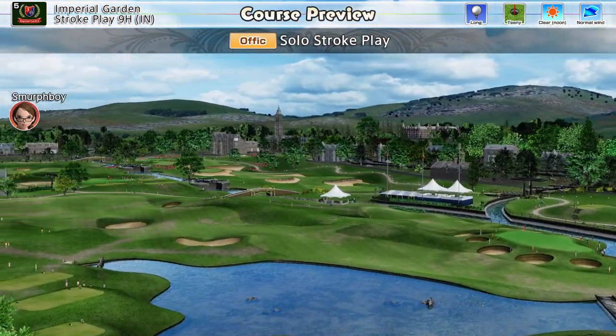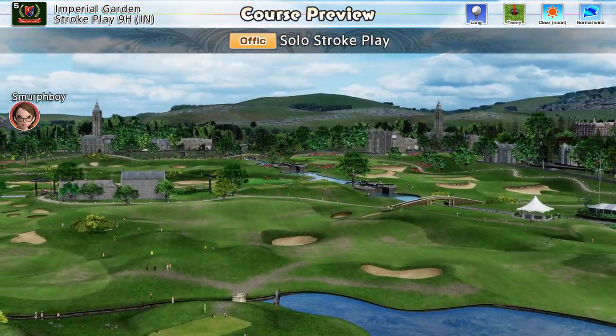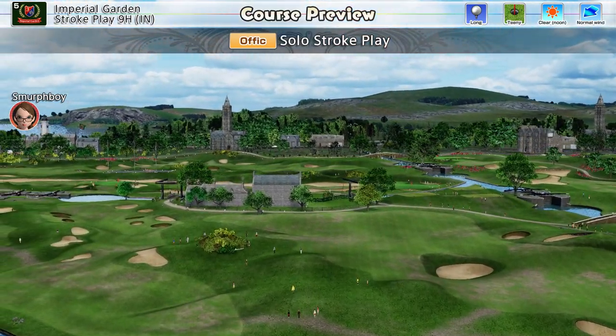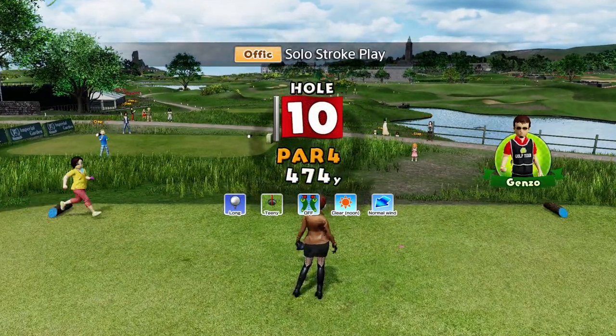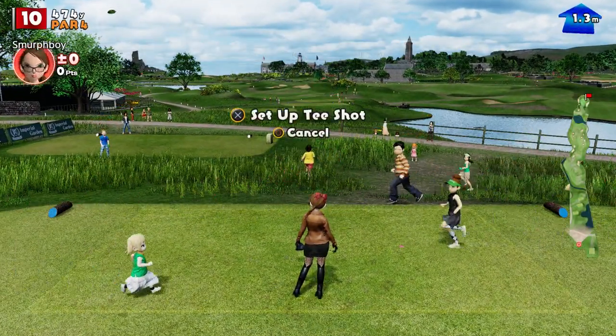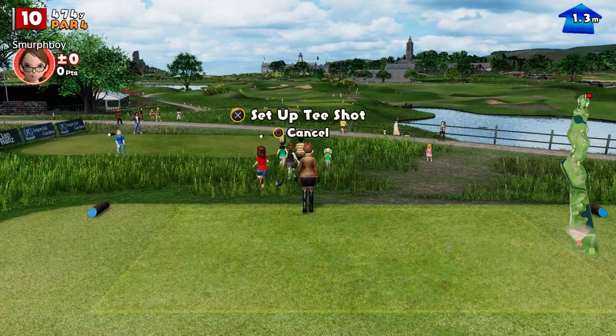Welcome back everybody, some more Everybody's Golf on PlayStation 4, the Inward Knight of Imperial Garden, long tees, teeny cups. Again a little bit of practice for the upcoming tournament and again we're not going to use the big clubs, we're going to use our little clubs.